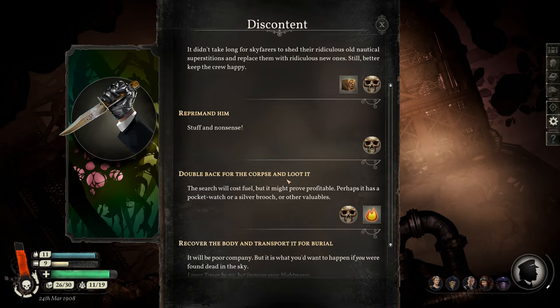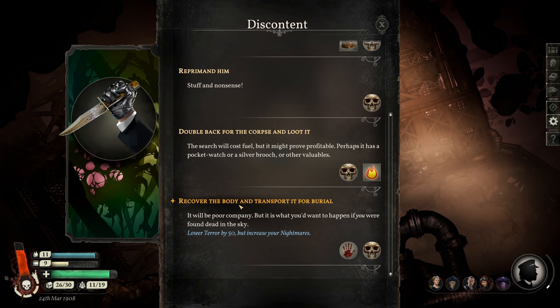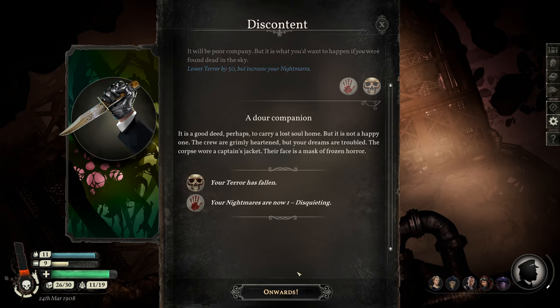Reduced my terror. Toasts are made in your honor; you only leave the galley after many hours having had your fill of food and conversation. Then — a frozen corpse spinning past the window. Maybe I should recover the body and transport it for burial. I'm at zero nightmares; Elizabeth's used to nightmares. My terror is extraordinarily high though.